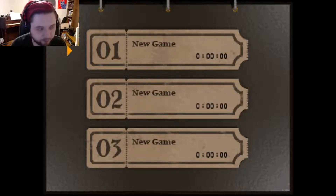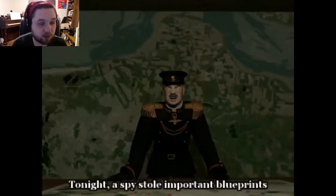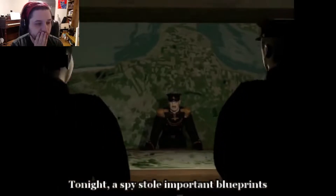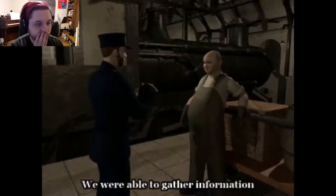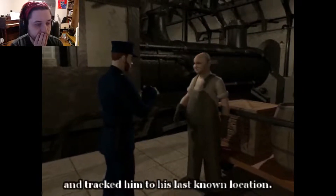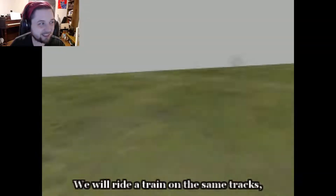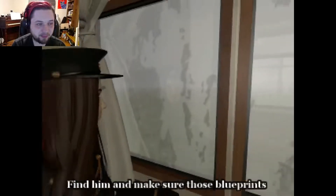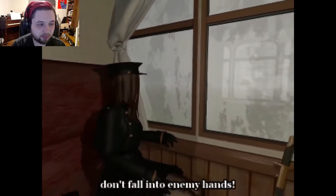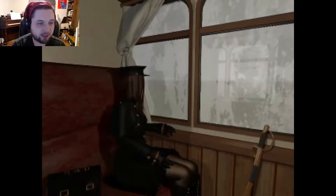This is a lot like the original Resident Evils, which I want to get back to playing as well. So listen up: a spy stole important blueprints and got away. However, we were able to gather information and tracked him to his last known location. Small groups assert the area, find him, and make sure those blueprints don't fall into enemy hands. That's how she ended up at the mansion.